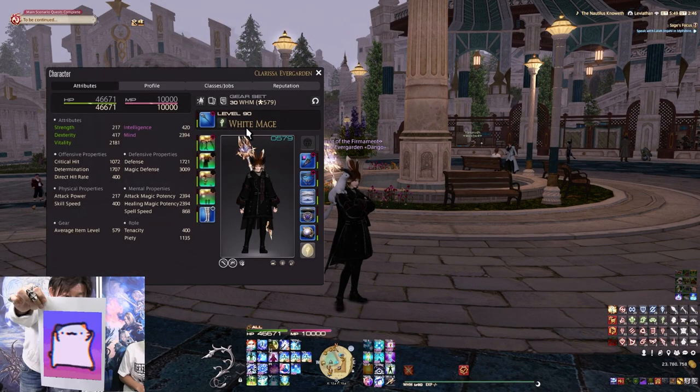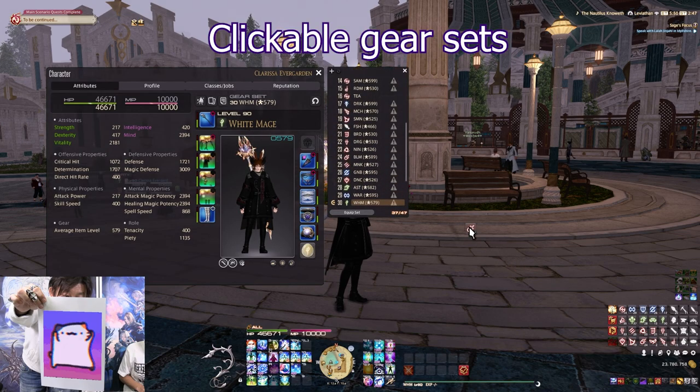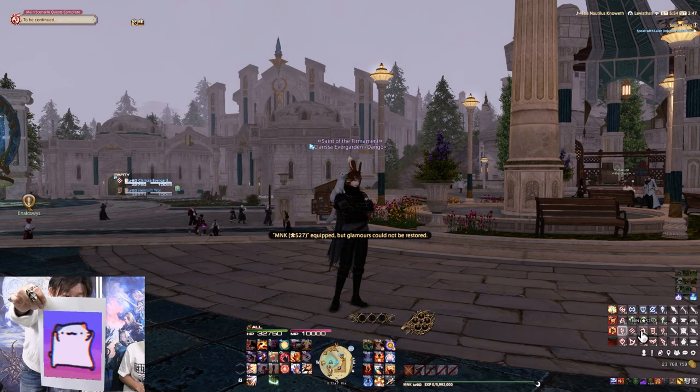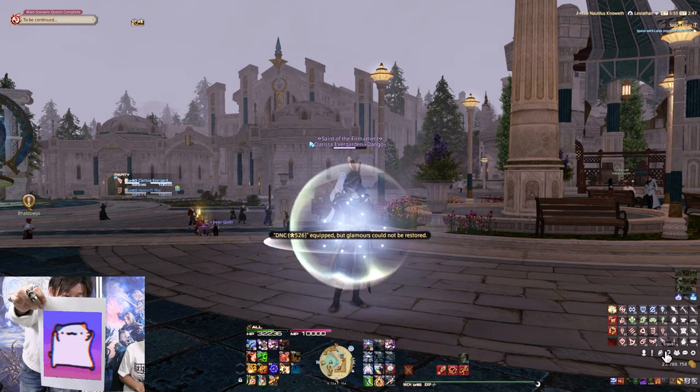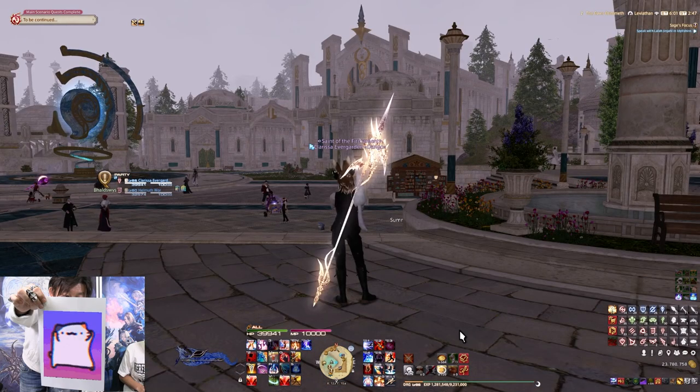Another really nice thing: in your Gear Set List, you can click and drag gear sets onto a hotbar. That way every time you want to change your class you don't have to open the gear set list and find it there. I have these hotbars set up so any class I want to switch to I can just click on it right there — nice and easy.